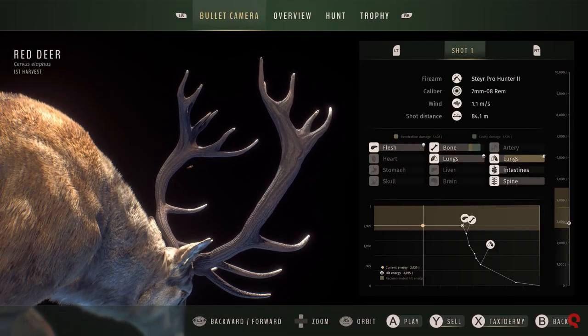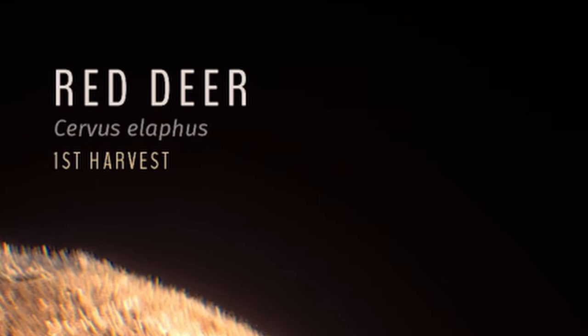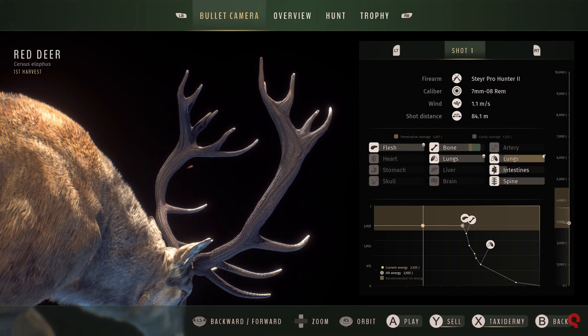The real investigation starts when we see the claim harvest screen — it's loaded with information. In the middle we see our animal as it was when we took the shot, along with the species and genus. Just below that it says 'first harvest.' The community isn't sure if this means the first animal harvest, first hunt harvest, or first map harvest — all good questions we hope the devs will answer soon.